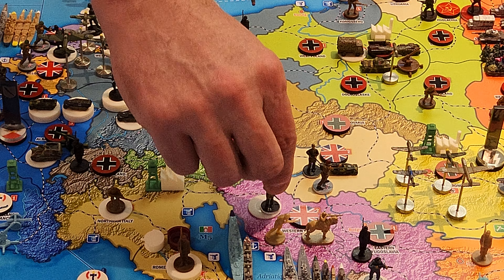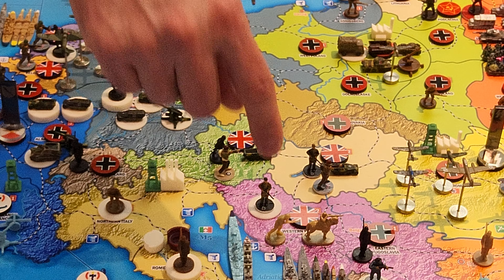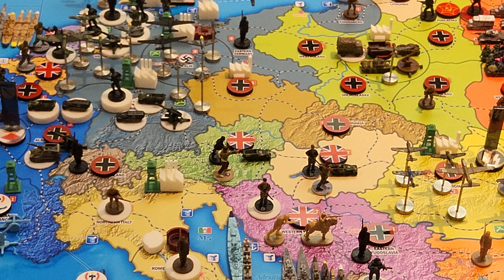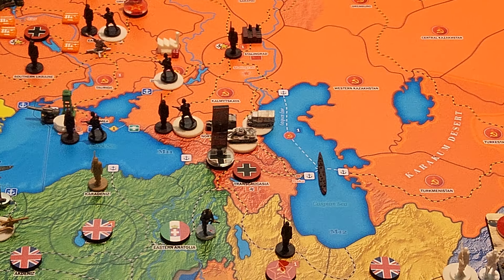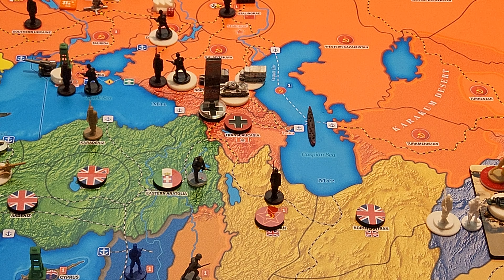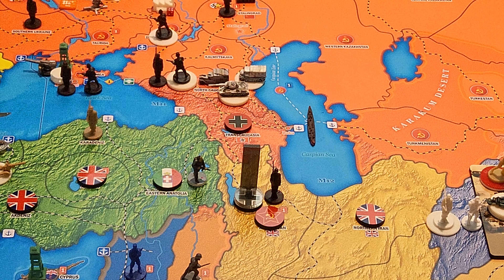So here in Europe I've got five different attacks — they all have two ground units. Most have two fighters, except Western Yugoslavia which has two fighters and a medium bomber. The sixth attack is in Azerbaijan: everything runs from Transcaucasia into Azerbaijan — seven advanced mechanized infantry and an anti-aircraft artillery — attacking Azerbaijan by their lonesome.